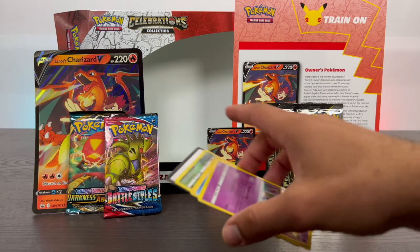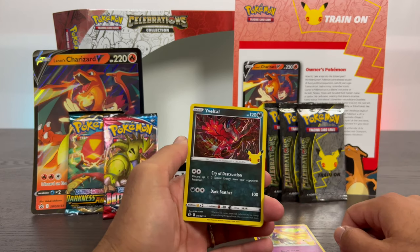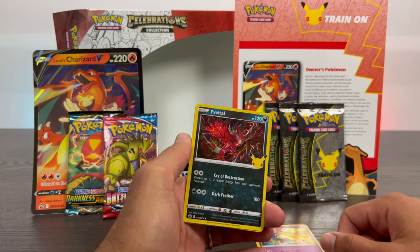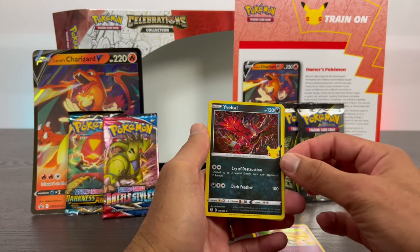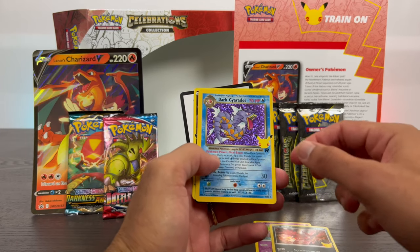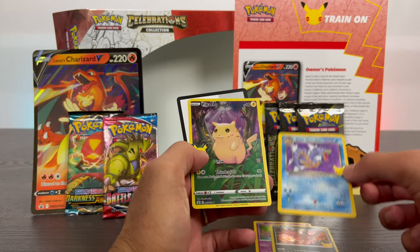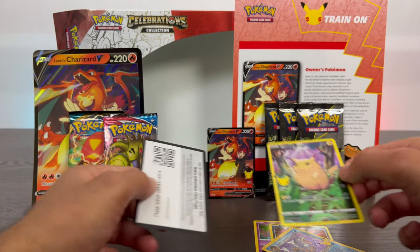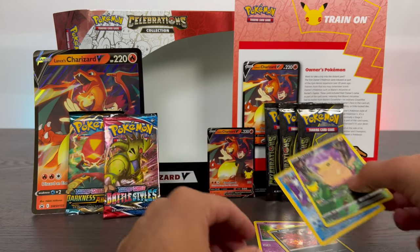First pack, let's see what we got. Zerenas. Some of these names I'm gonna mess up — I haven't played Pokemon since the original 151, so trying to get back into it. We have Yveltal, Dark Gyarados — that looks pretty good actually, I'm gonna hold on to that. And we have this Pikachu here. Very nice. I like these cards so far; I think these two might be really good.